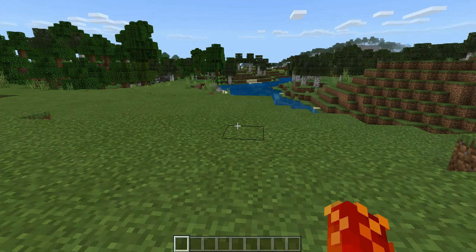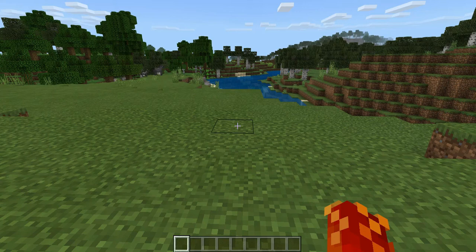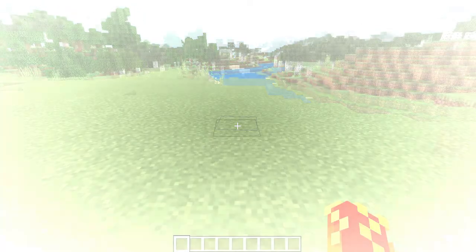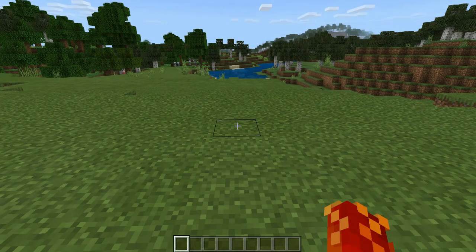Alright guys, so before I show you how to use the locate command in Minecraft, I'm just going to tell you what it does. Basically, what the locate command does is it tells you the coordinates of a place or monument in Minecraft — like a village, a desert temple, an ocean monument, buried treasure, or anything like that.